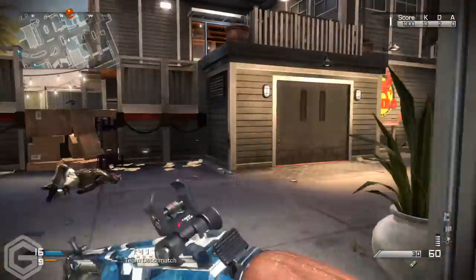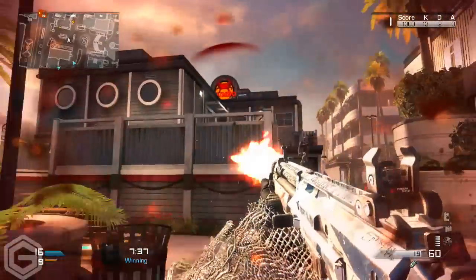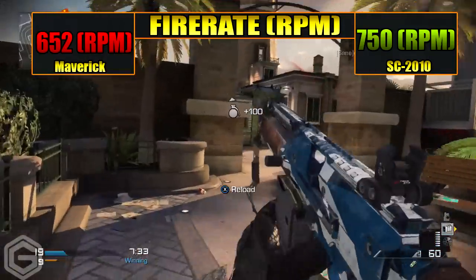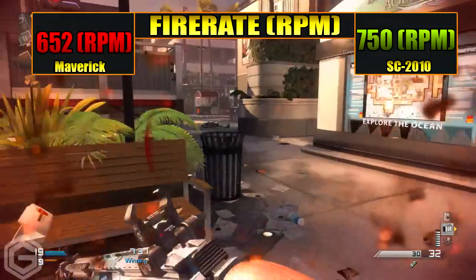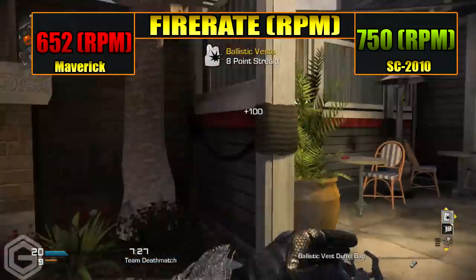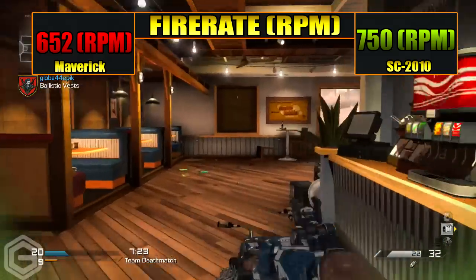Moving over to the fire rate or RPM between the Maverick and the SC-2010, this is also where the Maverick falls down. The Maverick actually has an RPM of 652, whereas the SC-2010 almost beats it with a fire rate of 750 RPM.